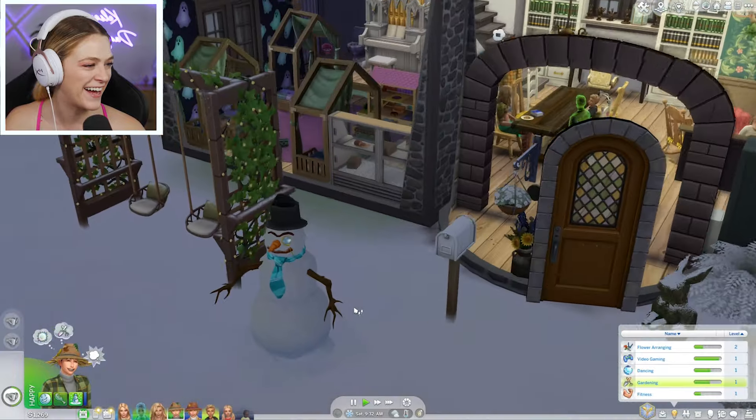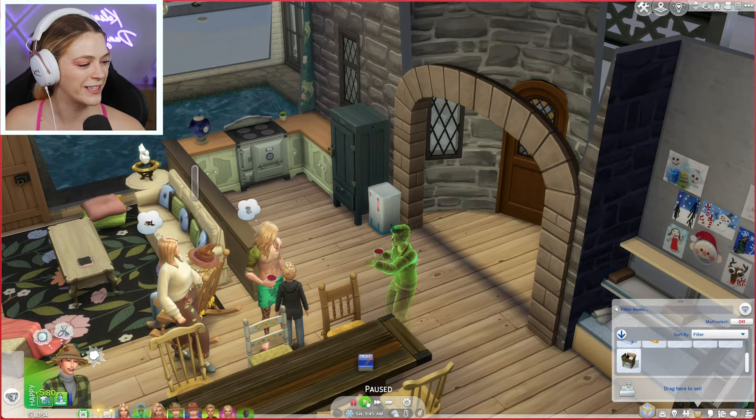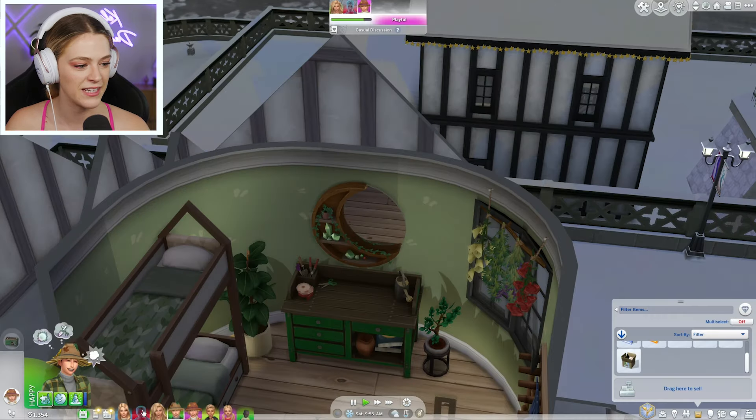Look at our snow pal — they gave him a monocle, so fancy! They're all having little drinks for the holiday and doing cheers. Good job, Greg Jr. — those better be mocktails since these two are still teens. Let's make a flower arrangement — a winter berry. That sounds nice.